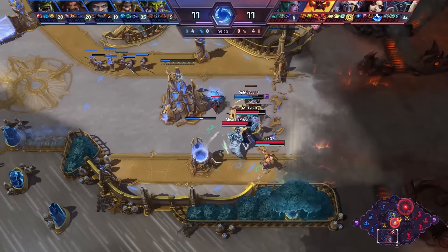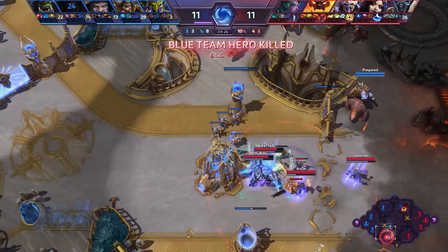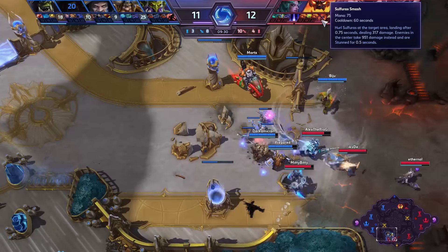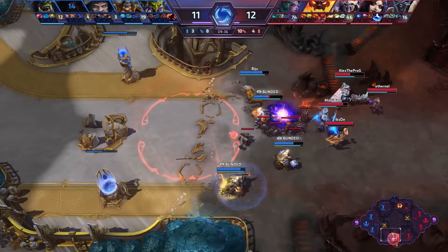Down here at the bottom, Alex with a nice root. XD on the other hand is currently on cooldown. But ETC is still not able to get away here. Artanis confirms the kill, going in deep for that. And we see at the same time now also Sulfuras Smash taken for Ragnaros — so not going for his Lava Wave. There are only two lanes on this map.